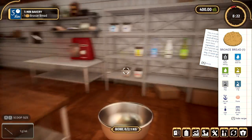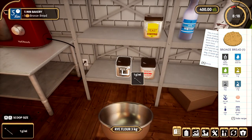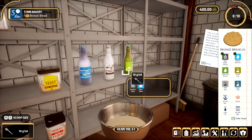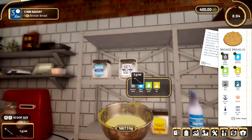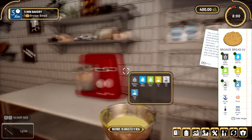We got one bronze bread. So we have a different order from last time. The first thing we made was a breakfast bun, so this is the breakfast bun which we did in the tutorial, and now we're doing a bronze bread. So for this order, we need rye flour — we need 500 grams of this stuff. Then 300 grams of water, 50 grams of olive oil, 5 grams of yeast, 5 grams of sea salt, and 2 grams of sugar.